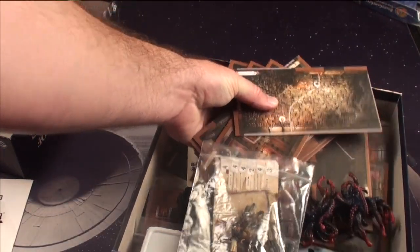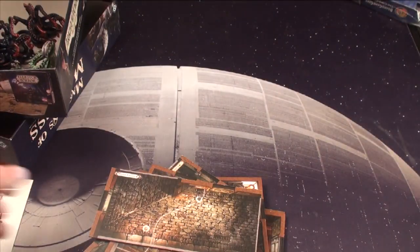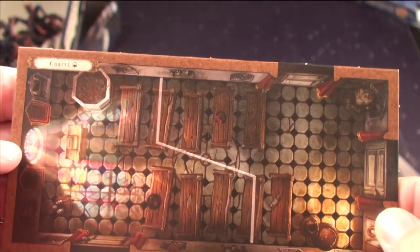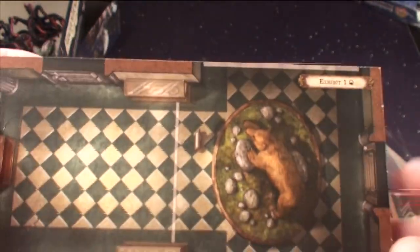You're going to get 17 new tiles. Let's go through some of these. You're going to get a street corner and the research library — these will all be the long ones. You're going to have a chapel and the sewer part two. You're going to get exhibit one, which is really cool — I like this tile quite a bit — and with the alley on the other side.